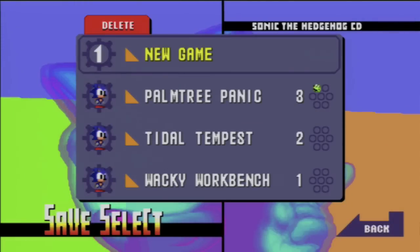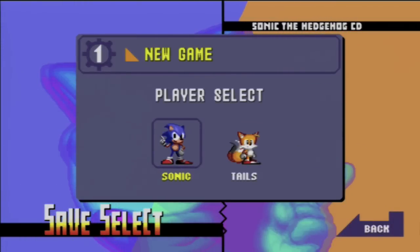What most people don't realize about that particular screenshot is that after you press A and it goes back to the main menu, you can start a new game and you'll be in debug mode.